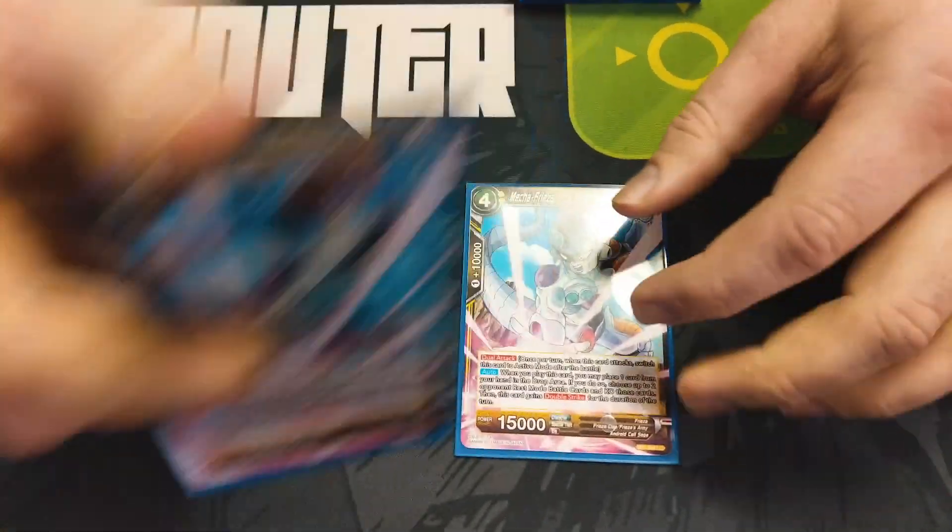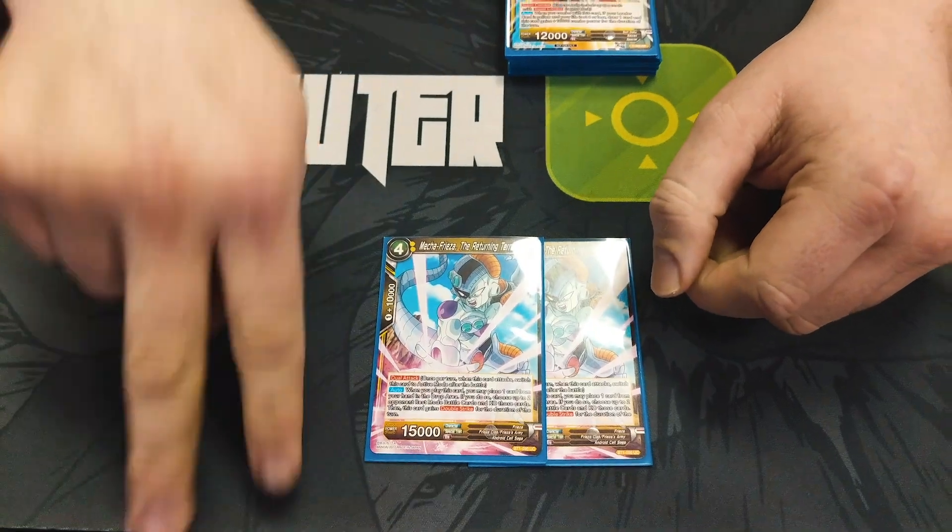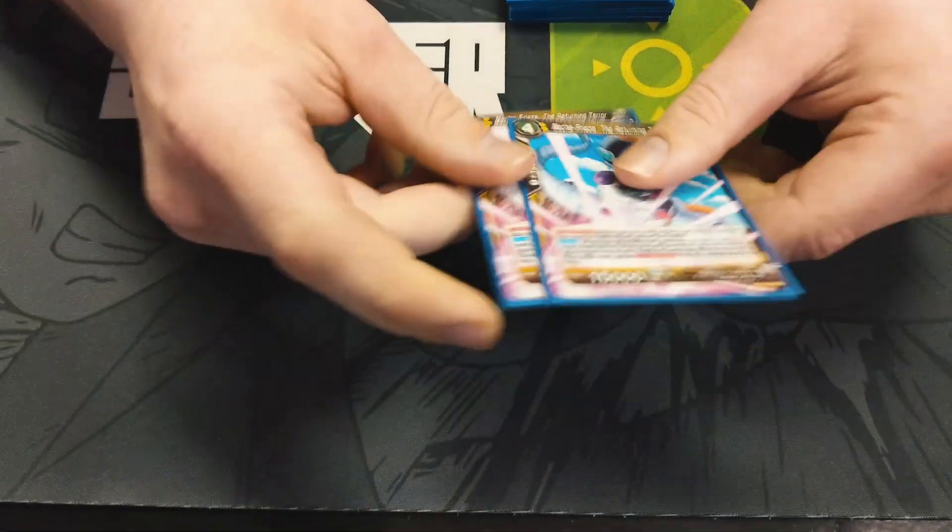Mecha Freeza — when I play it, it gets double strike and it already has dual attack, and I can pitch a card to pop two rest mode cards, so it's good for clearing boards.